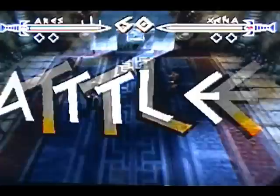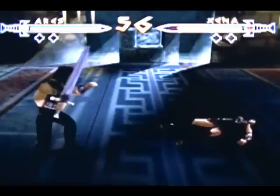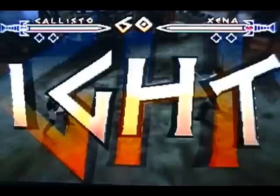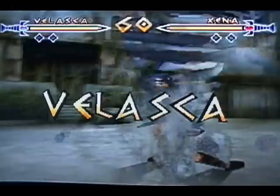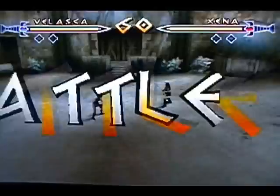Now in any Mortal Kombat clone there is bound to be a set of special moves, and since Xena is already known for breaking the laws of physics and bending them over backwards, you'd think there'd be a treasure trove of specials. Well, that's not the case. Each character has a whopping two — let me count those again — two special moves, which consist of left-right punch and left-right kick combinations. That's unacceptable. All the fighting moves are broken down to just the C buttons.